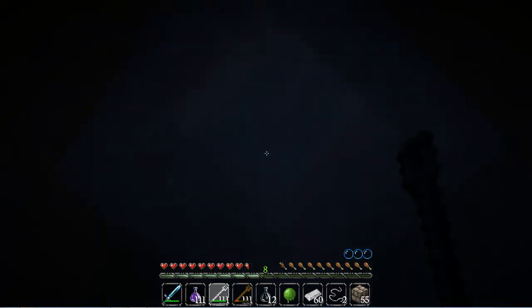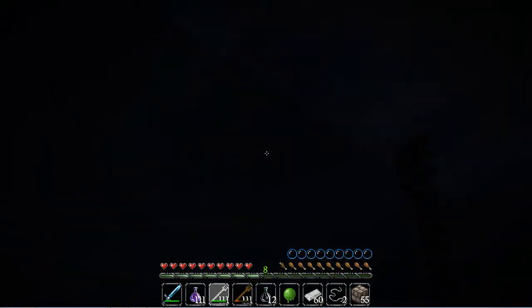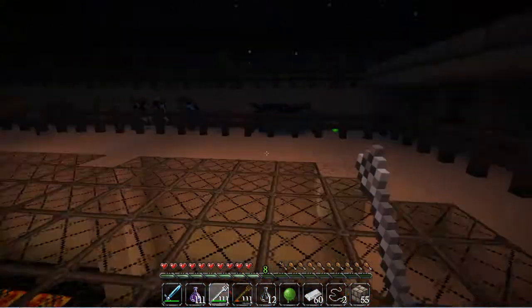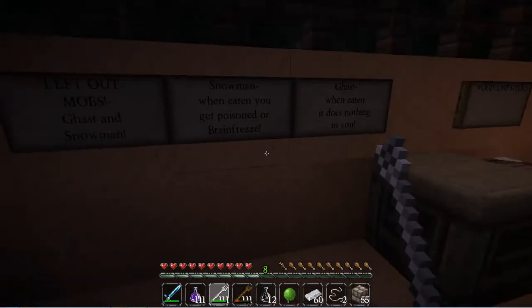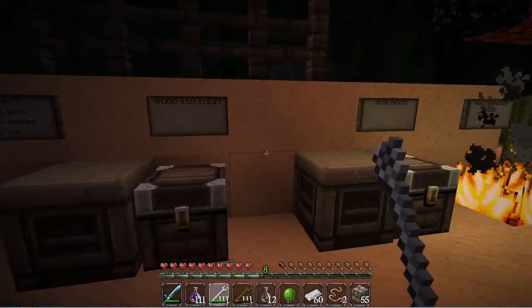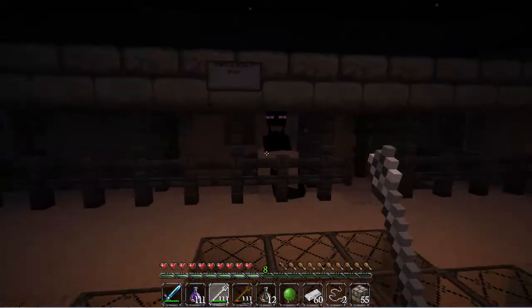I left out the ghast and the snowman. The snowman melts in summer time in the area. With the snowman, when you eat it you get poisoned or brain freeze. With the ghast, when you eat it nothing happens to you — you just kill it. That's what I found out when I tried it.